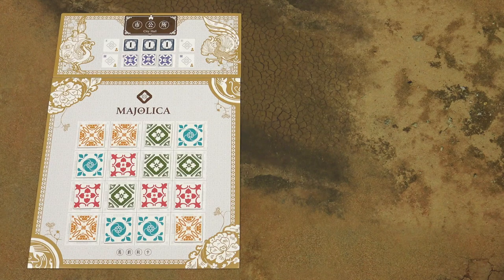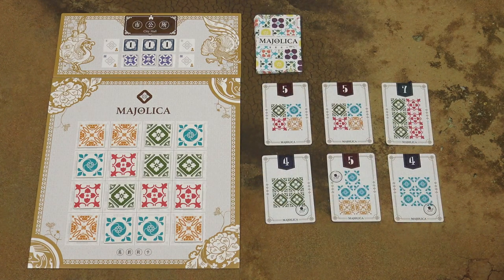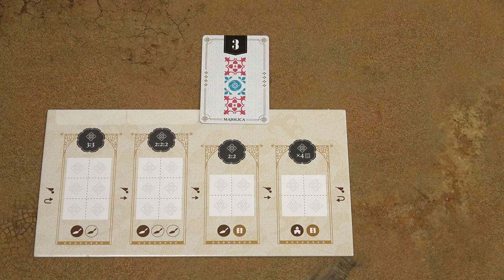Then shuffle all the remaining cards and draw and place 6 of them next to the game board. Randomly determine the starting player and the game can begin.